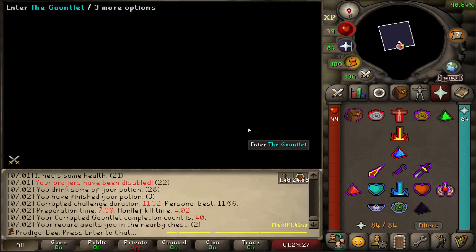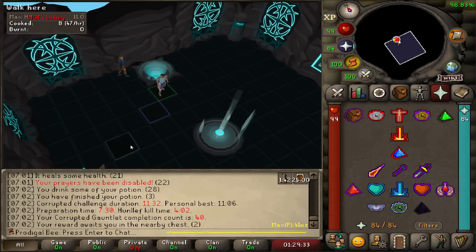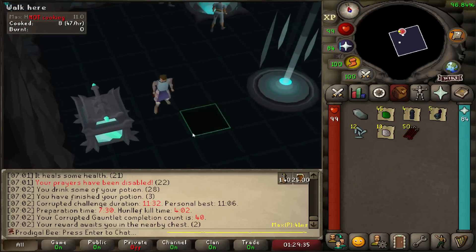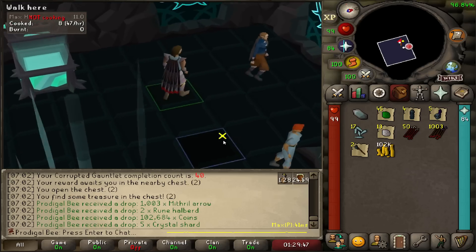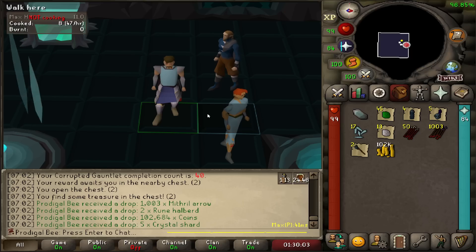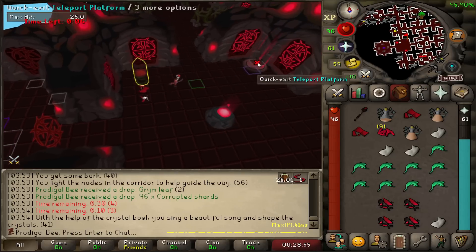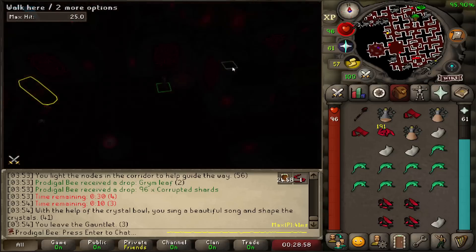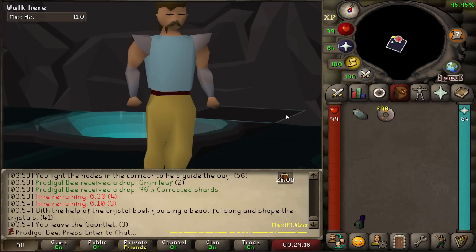40 KC. That's a nice round number to end on — it's currently 7 o'clock in the morning and I've been kind of addicted. Nothing to note from the chest. 40 is a nice round number. One-tenth of the way to drop rate. That was the fourth prep I failed in a row, and they were all so close. If I just had an extra 20 seconds, that's an extra 4 KC. But that's fine — we go again.